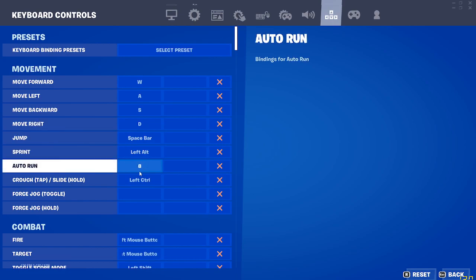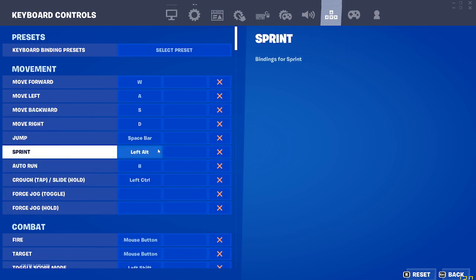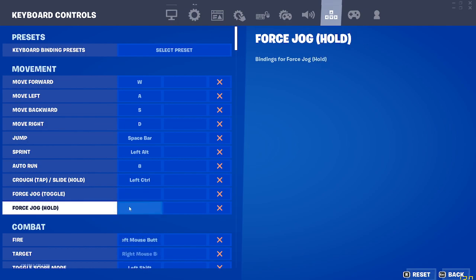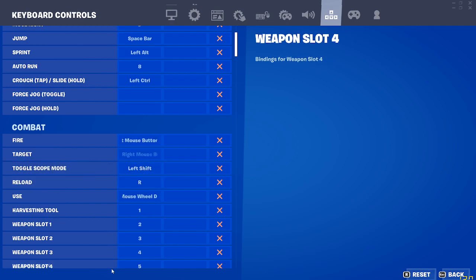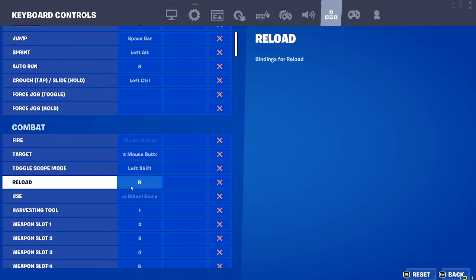This is really important: to sprint I use left Alt. Reload is R — freeload is R. To pick up things it's mouse wheel down.